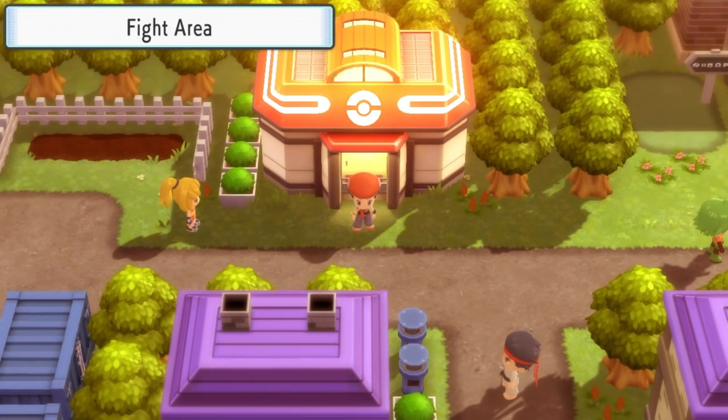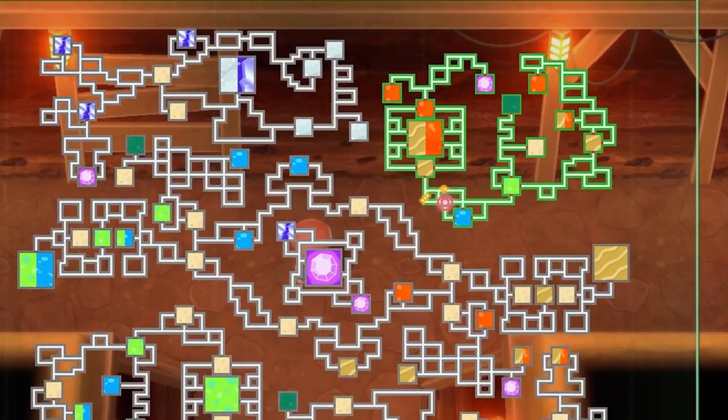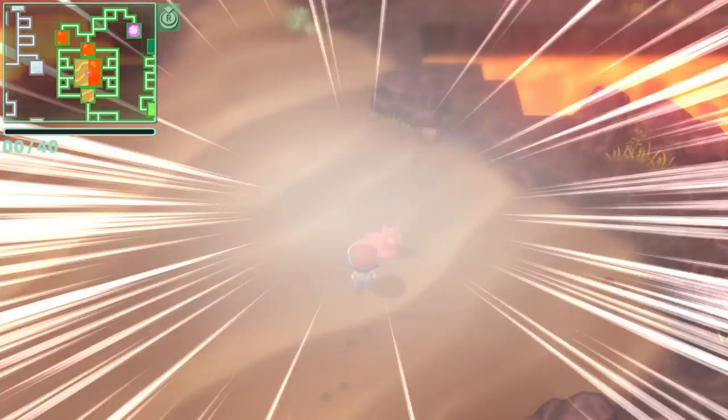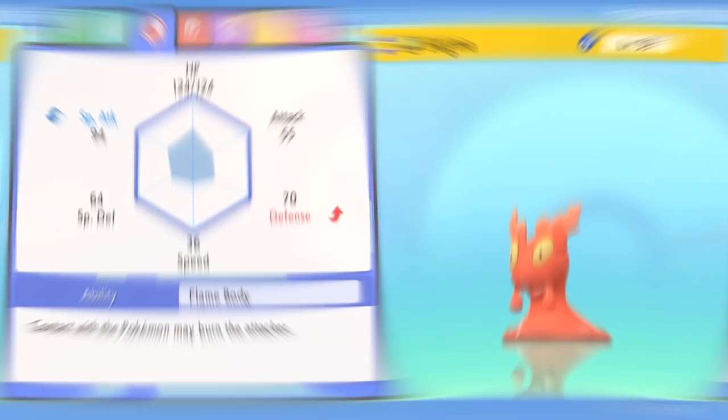Another really useful thing to obtain is a Pokémon with the Flame Body ability. Having a Pokémon with the Flame Body ability in your party will reduce the number of steps required for an egg to hatch by up to half. The easiest way to obtain a Flame Body Pokémon is by traveling to the Fight Area, going to the Grand Underground from this area, and then heading to the cavern which is half fire, half desert. In this cavern, you'll easily be able to find Slugmas and Magcargos, both having access to that Flame Body ability.